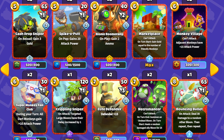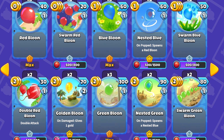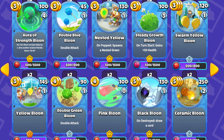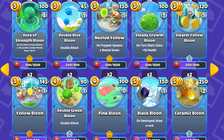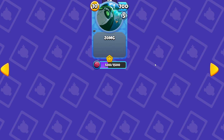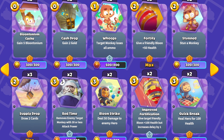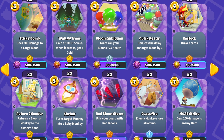Oh my goodness, they really went all in. I haven't even looked at the balloons yet. I've seen a couple new balloons - the Nestled, the golden balloon looks awesome, the nest green, double blue - oh my goodness! They have the ZOMG, that's awesome. Improved fortification, I like it. Look at that - what does that even mean? That's so cute.